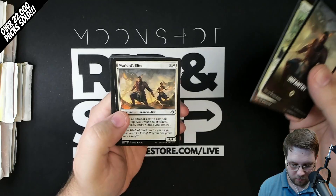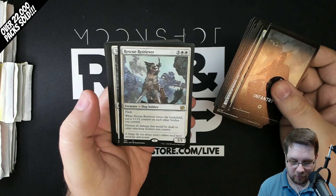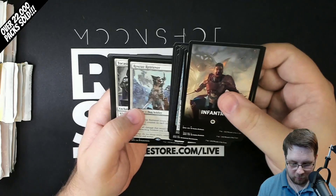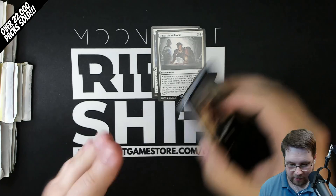Starting out with an Infantry pack. We have Thopter Architect and Warlord's Elite. It looks like they decided to move the rares to the back, which is probably smart after original Jumpstart. Rescue Retriever - this card is so cool. It's the dog that when it comes into play, it has Flash, prevents all damage dealt to other attacking soldiers, and all your soldiers get a plus one, plus one counter. Tekasi is welcome. Because it's a Jumpstart card, it'll also show up in Collector Boosters. There's a Foil Plains and a Foil Plains.